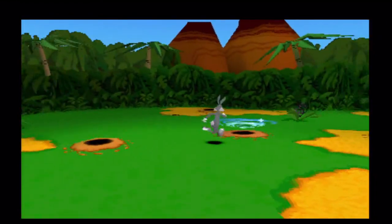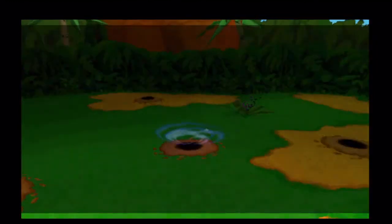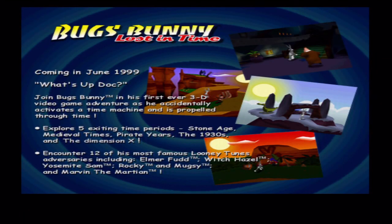There's the exit portal - let's jump in there and end the demo. That's a pretty good game to start off with, although the controls could be slightly better in my opinion, but again it's just a demo so I'm not really going to be that harsh on it. It came out in June 1999. There's all the Elmer Fudd, Witch Hazel, Yosemite Sam, Rocky, Muggsy, Marvin the Martian. I had to press start and select to end it. That was a pretty good game to start off with. I'm surprised that Daffy Duck and Taz weren't mentioned, because I know they're major Looney Tunes characters.